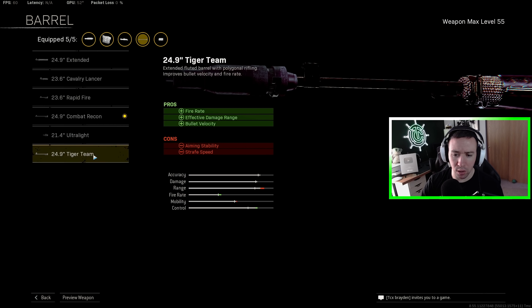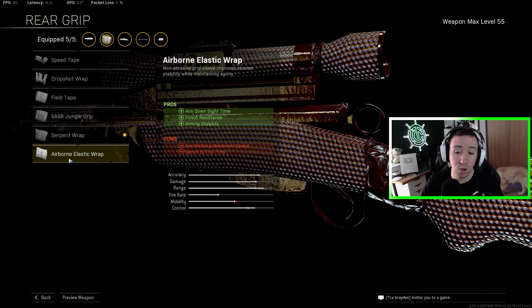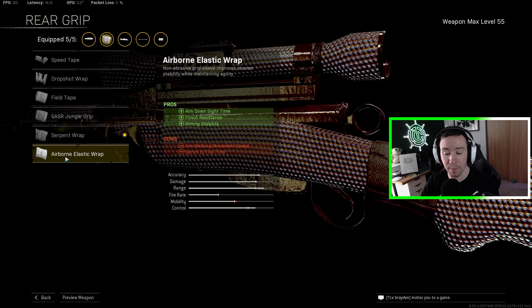Regarding the barrel, a lot of people ask about the tiger team barrel. It does help fire rate slightly — by about 10% — but it doesn't help bullet velocity nearly as much as the combat recon. And as for effective damage range, range is unlimited on a sniper — range doesn't matter for sniping in Warzone. Lastly, regarding the serpent wrap, you could also choose the airborne elastic wrap. Combined with the bruiser grip, you'll have basically no sway and won't even need to hold your breath even at long range. It also helps flinch resistance slightly, but you will sacrifice a little aim down sight speed compared to the serpent wrap.